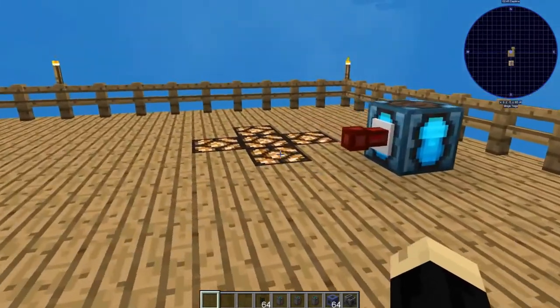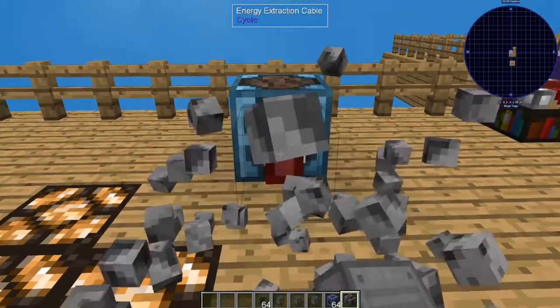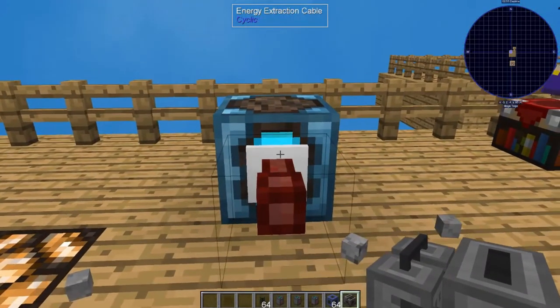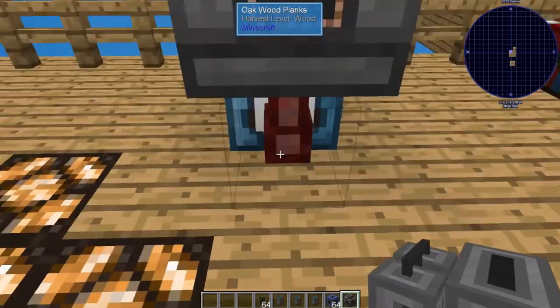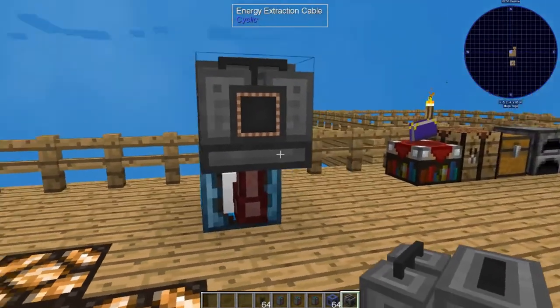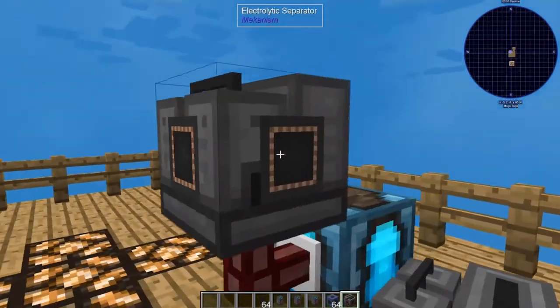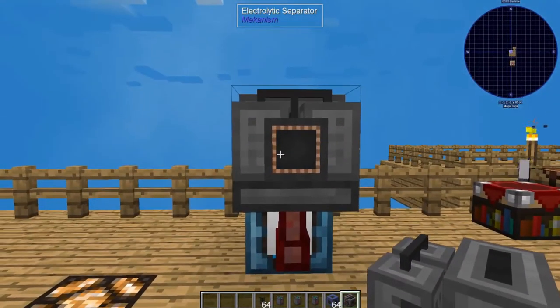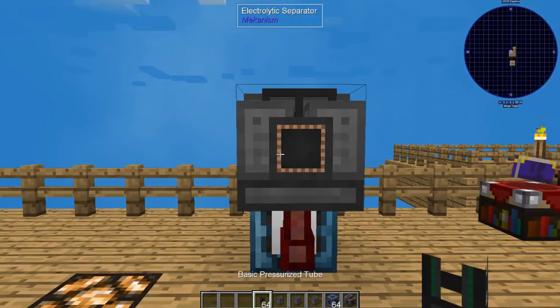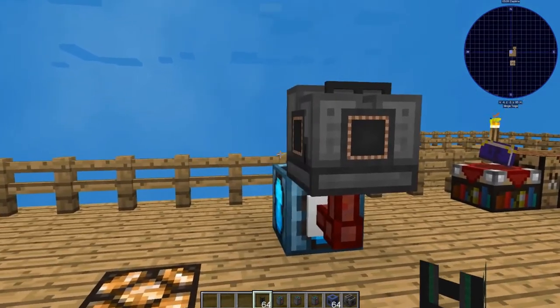Let's go ahead and grab our components. I'm going to set this on top for this one. An electrolytic separator needs an RF source — I like to power it from the bottom. The reason for that is there are different sides to the component, and each of those sides allows you to connect to other machines or to different gas tanks. Powering it from the bottom doesn't use up any of those slots.